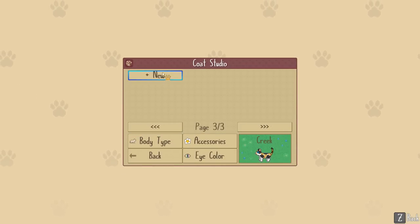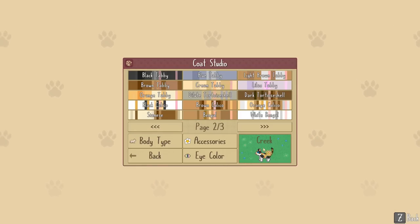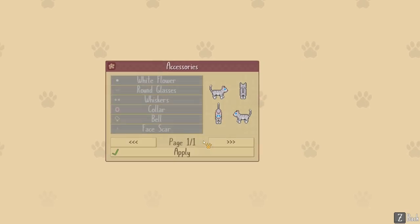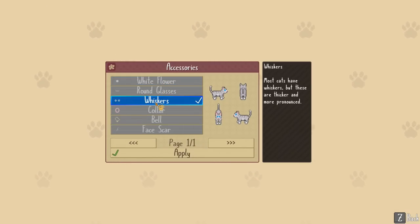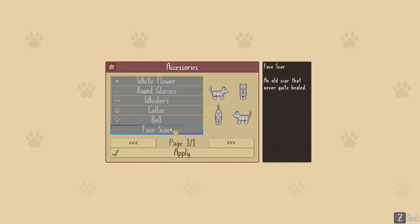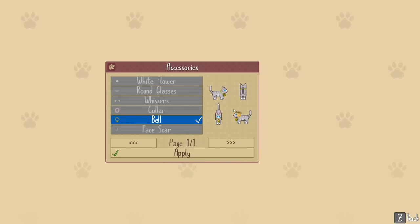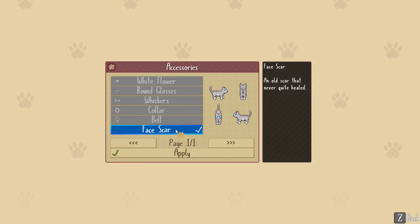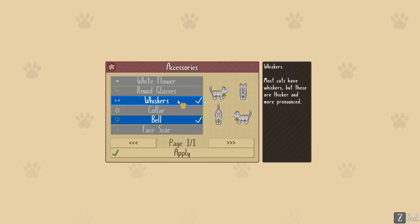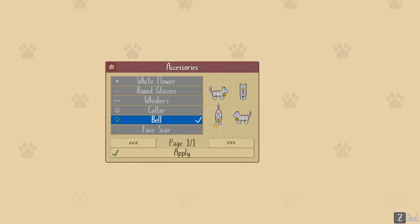If we discard those changes, it doesn't look like you can build off the current pattern, which is unfortunate. I do want to stay fairly loyal to our actual Creek, so we're gonna make her a silver tabby. We'll keep her eyes blue. And look at this — I don't think we've unlocked any accessories yet. Oh, these are the accessories we can currently wear. The bell — oh my gosh, that would be so much fun. White flower, a face scar... we're gonna go ahead and put the bell on her.